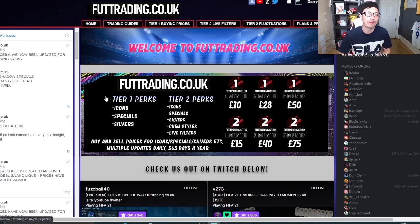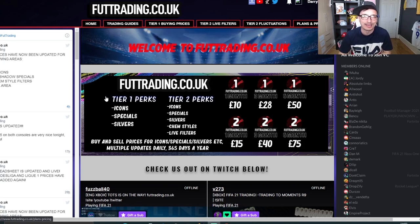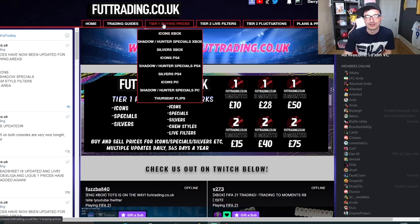Before we get into the video, let's talk about foottrading.co.uk. Every single method you see in my videos can be found over on the website with buying and selling prices for almost every single card on the game. £10 a month gets you access to tier 1 buying prices — that's icons, special cards, silvers, and Thursday flips.